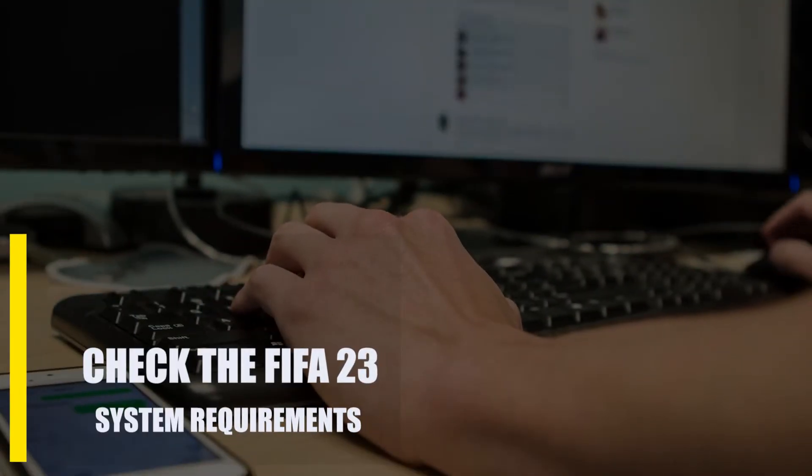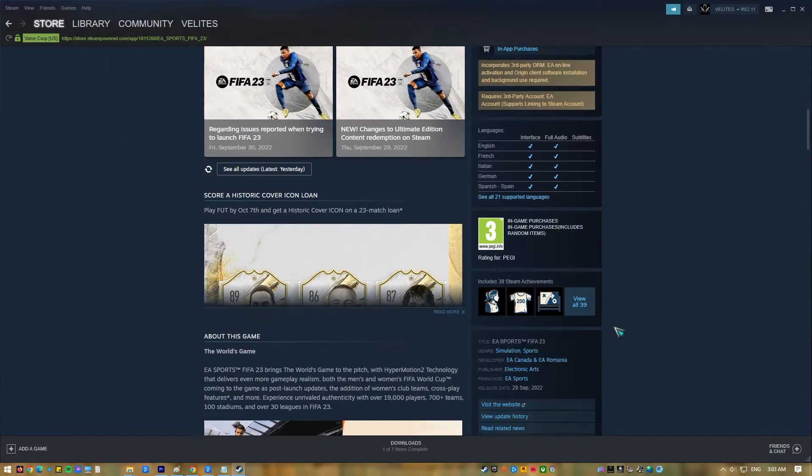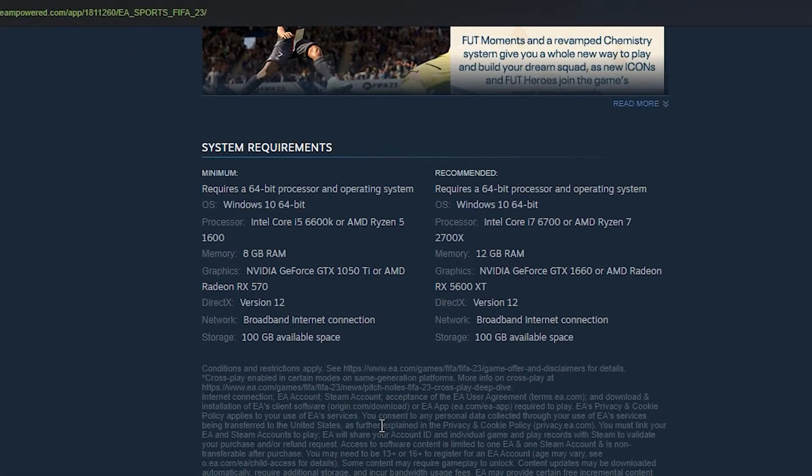First, check the FIFA 23 system requirements. Make sure your computer can actually run the game. The most common cause of FIFA 23 PC crashes is weak hardware. Ensure that your machine can at least fulfill the minimum specifications.